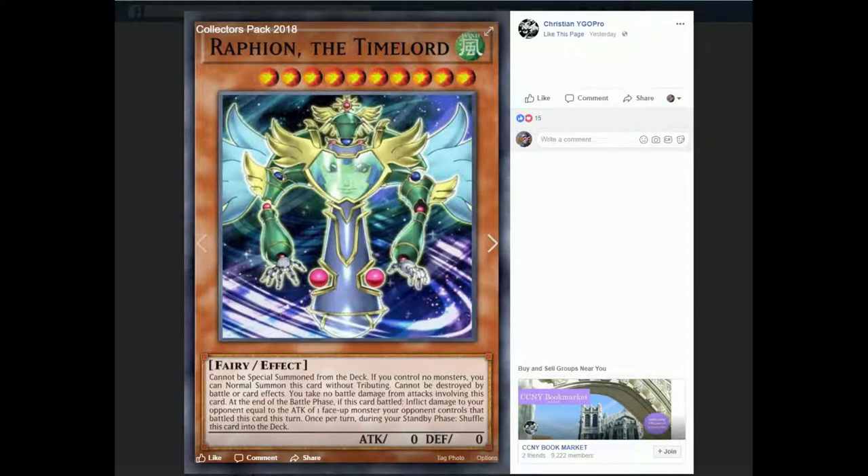We got Raffi on, the Time Lord, with more anime faces. No special summon from the deck, no monsters, normal summon without tributing, can't be destroyed, take no battle damage. At the end of the battle phase, if this card battled, inflict damage to your opponent equal to the attack of one face-up monster your opponent controls that battled this card this turn. So if it battles and that monster is still on the field at the end of the battle phase, you inflict damage equal to their monster's attack. And it doesn't have to target the monster, which is nice.